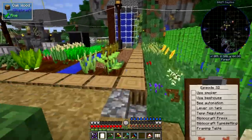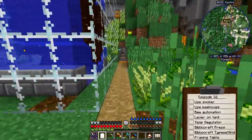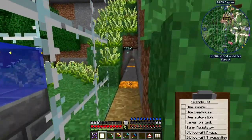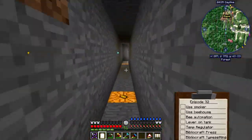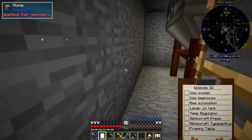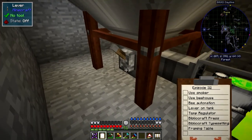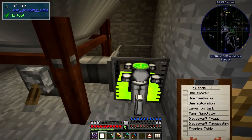As soon as I'd finished recording the last episode I thought, oh I know how to do that - to extract fluid out of the tank. All you have to do is put a lever on it and then you can flip the lever and you'll get it going again. Of course I've turned off the mod farm again, so it doesn't matter where you put the lever, just as long as you do that.